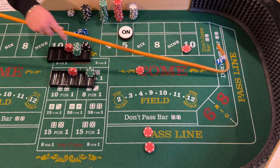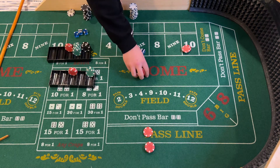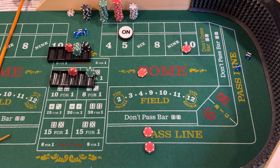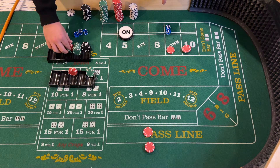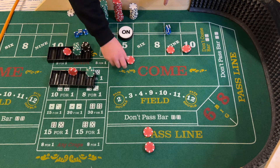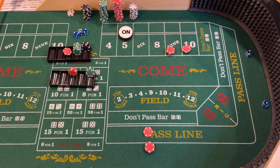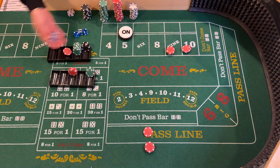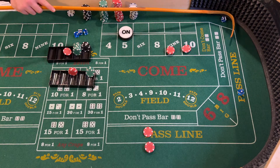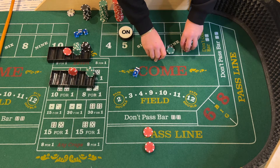Twelve — boxcars, midnight, loser in the come. Replace that bet. Nine — center field nine, that will be our third point for the three-point molly. Going four times odds so forty dollars. Three — craps, ace-deuce, doesn't matter for us. Seven — seven out. Not a great first roll there.